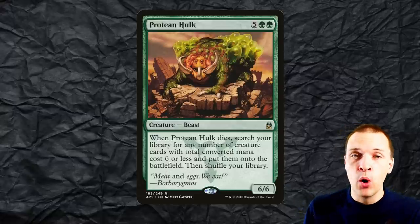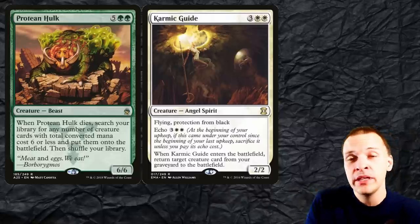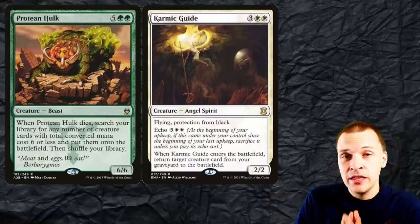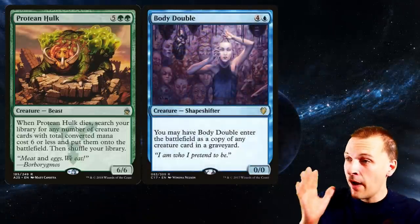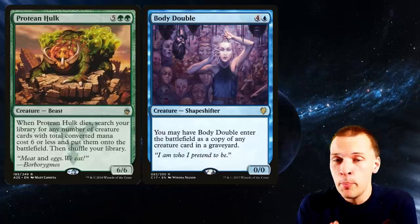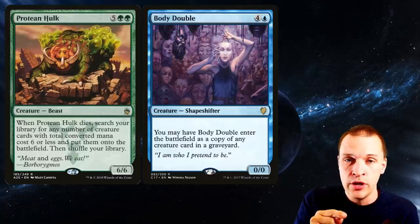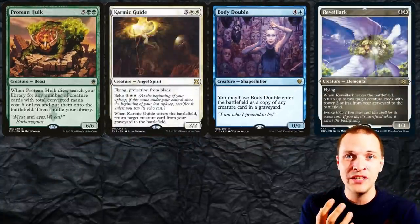Let's look at a very classic clean Protein Hulk package. Begin with finding Karmic Guide, and you can find one thing more — usually a sac outlet on CMC 1, but in this example we already have a sac outlet in play. So you find a mana dork. Karmic Guide reanimates the Protein Hulk, then you sacrifice Protein Hulk again, getting a second Protein Hulk trigger. With this we find Body Double, a 5 CMC creature. Body Double comes into play as a copy of any creature in any graveyard — you could steal a Villis or Razaketh from an opponent. Or make it a copy of Protein Hulk, then sacrifice Body Double for a third Hulk trigger, finding Reveillark. Now the entire combo is complete.